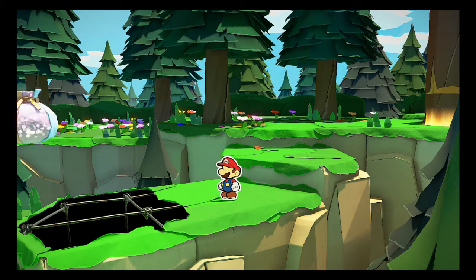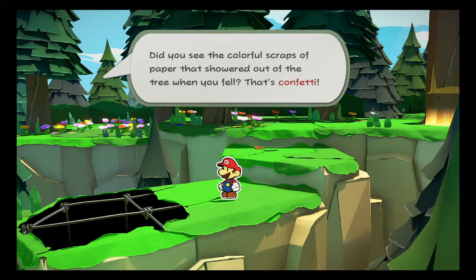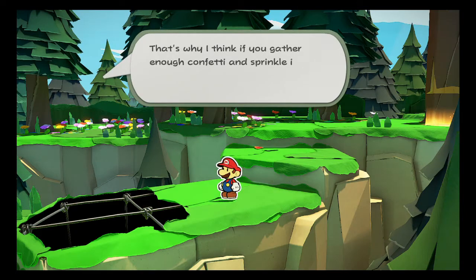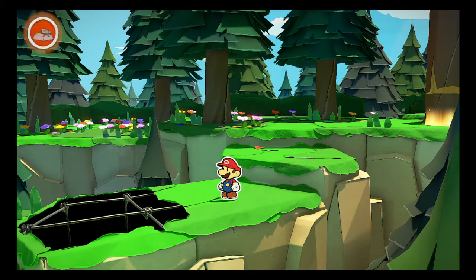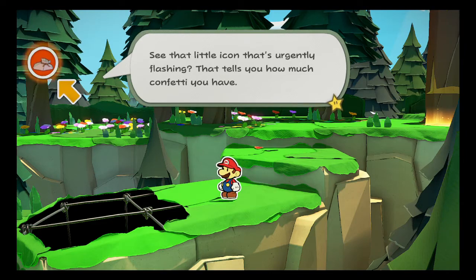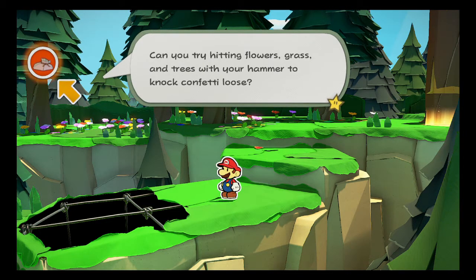Oh, I've got it. Catch this. I've got an empty confetti bag. Did you see the colorful scraps of paper that showered out of the tree when you fell? That's confetti. Everything here is made of paper, of course, so every little bit of confetti is like a tiny piece of our world. That's why I think to gather enough confetti and sprinkle it on that hole, it might just fix the problem. See that little icon that's urgently flashing? That tells you how much confetti you have. Can you try hitting flowers, grass, and trees with your hammer to knock confetti loose?